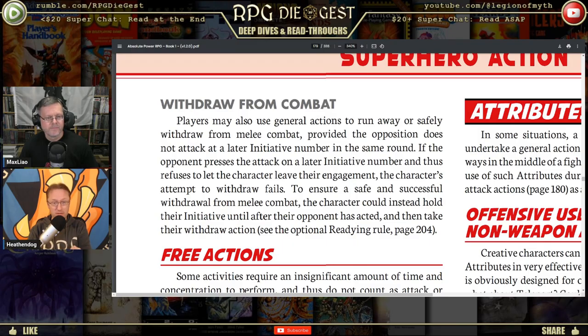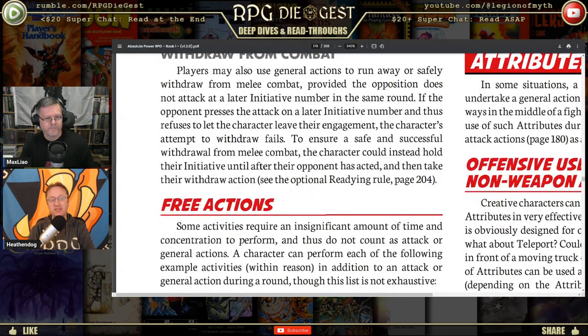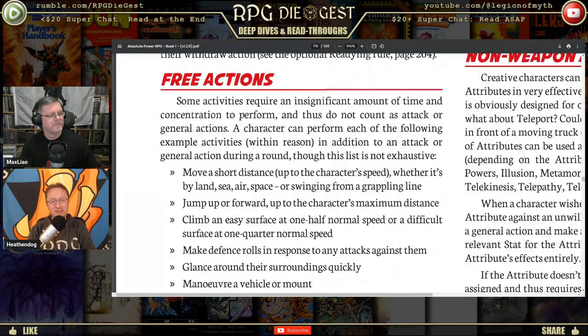If the opponent presses the attack on a later initiative number and refuses to let the character leave, the character's attempt to withdraw fails — that makes sense. The text distinguishes between 'run away' and 'safely withdraw' — they are different things. To ensure a safe withdrawal, the character could hold their initiative until after the opponent has acted and then take the withdrawal action. Sometimes you just have to run.